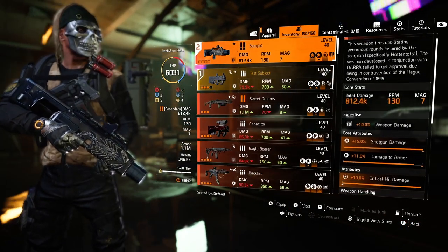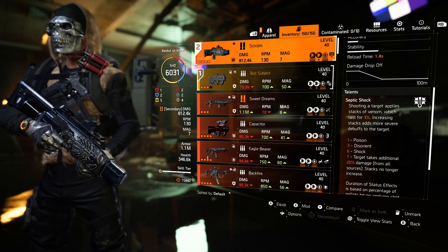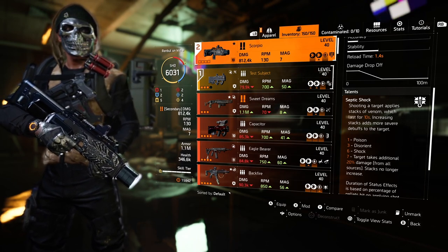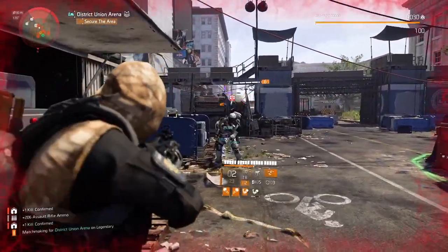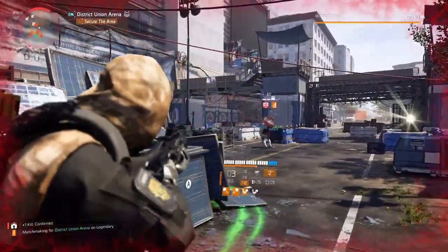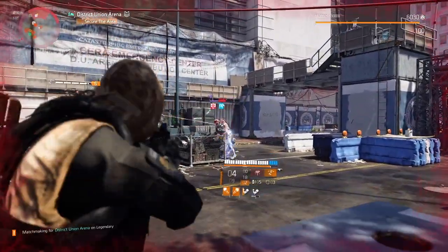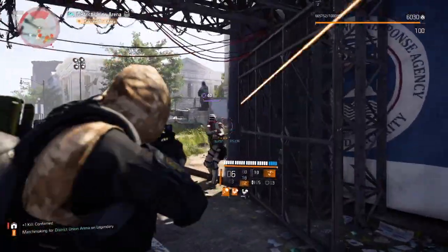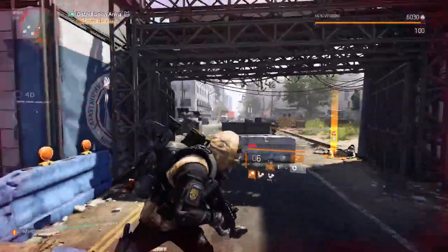For the guns, we're using the Test Subject assault rifle with the Perfect Instinct talent — really easy to use, new-player friendly, simple 40% skill and weapon damage buffs. For the second weapon I'm using the Scorpio shotgun — really good for PvE, one of the best weapons for PvE period. Not only do you apply multiple status effects, but you can also apply shock, which is really handy against bosses, rogue agents, and Chungas.